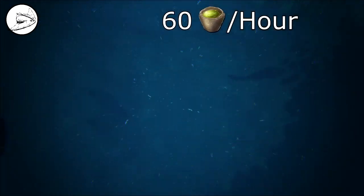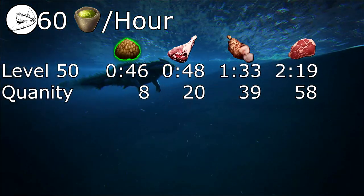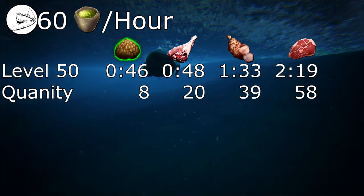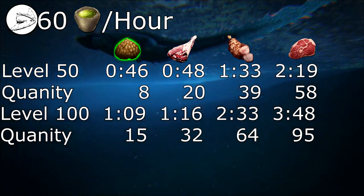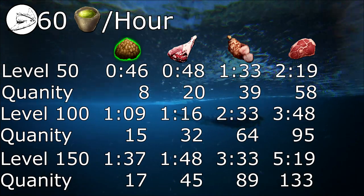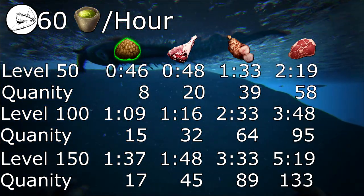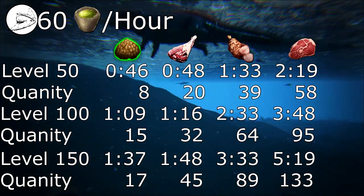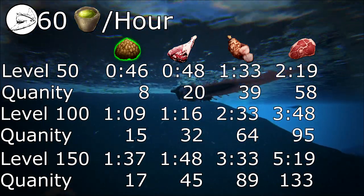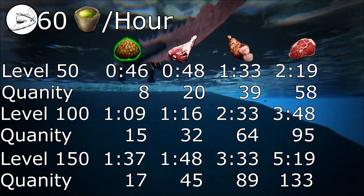You'll need around 60 narcotics per hour during the tame. At a default taming rate, a level 50 can take between 45 minutes to 2 and a half hours. A level 100 can take between 1 and 4 hours. A level 150 between 1 and a half and 5 and a half hours. These times are the difference between the kibble and raw meat. I also have the times for raw and cooked prime meat on screen now. You'll also want a more abundant food source for the Diplicalis to consume when it wakes up.